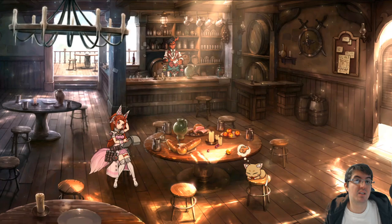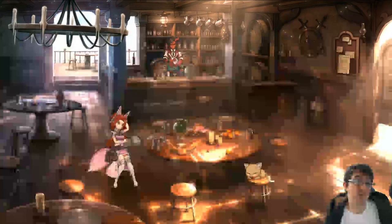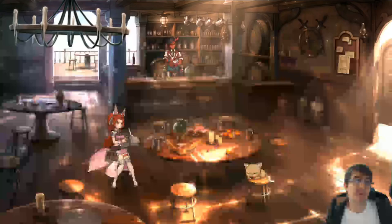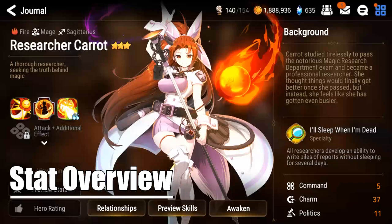Epic 7 players, welcome back to another video. My name is Pat, and in this one we'll be talking about Sermia's little sister, who's apparently really hot in the meta right now, Carrot Ranka. As with all my videos, we'll be doing a complete breakdown from the very basics, including the skills and stats, as well as some more advanced stuff, such as endgame equipment builds and teammate recommendations for World Arena. So if you know nothing about Researcher Carrot, this is the video for you.